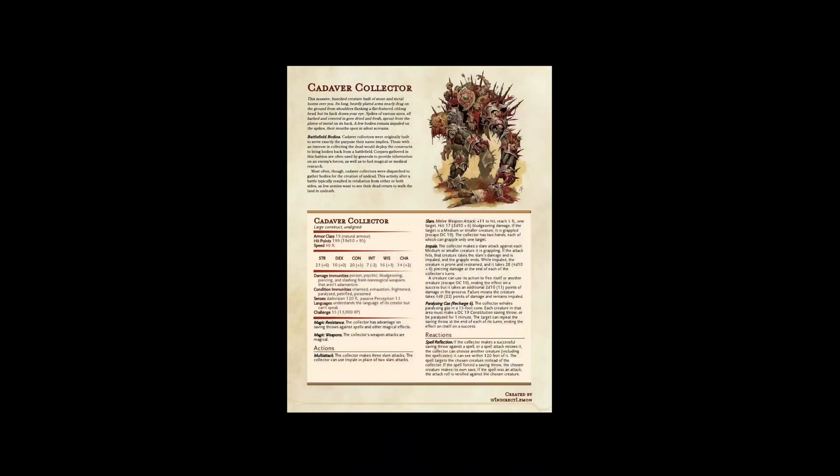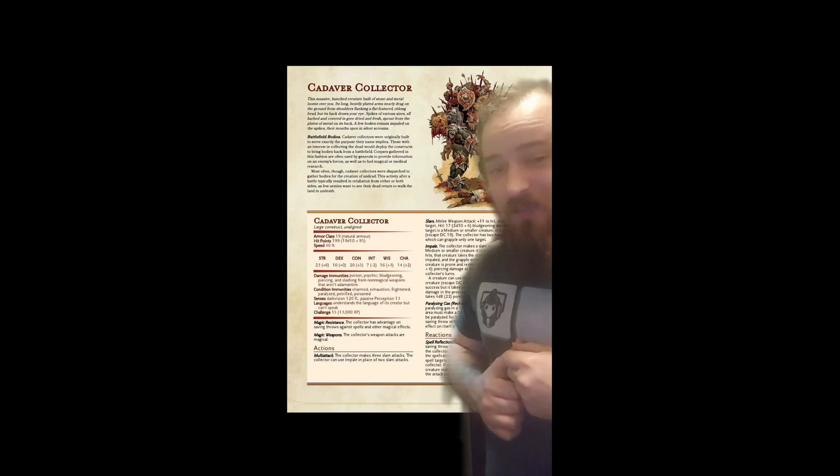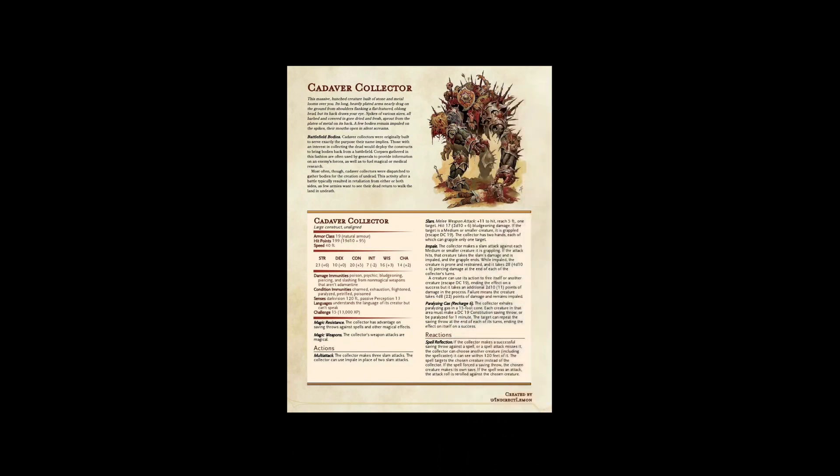They're very large so you will be able to see them. But keep in mind it has magic resistance, all of its attacks are made with magical weapons, and it has spell reflection. Which means that if they pass your spell save, they get to redirect that spell at any target they want within 120 feet of themselves — which is going to be you and your party. Maybe try and stay away from magic if you can; hit it hard with physical weapons. You guys can down this no problem. I do have faith in you. Good luck adventurers.